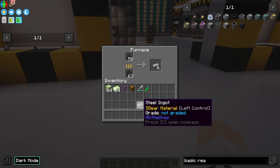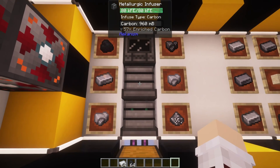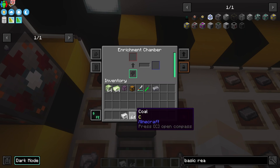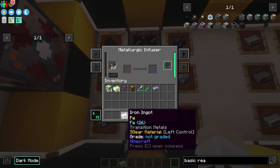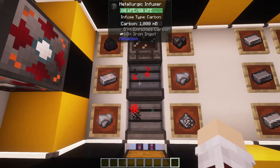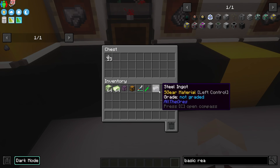Steel is kind of a pain to produce, so here's a quick way to make some. The best way, in my opinion, is by having an enrichment chamber and two metallurgic infusers. For this process, we will only need iron and coal. We inject coal into the enrichment chamber and it will turn it into enriched carbon. We then take that enriched carbon and put it inside of a metallurgic infuser. We can combine our iron ingots and we will get enriched iron. From there, the enriched iron will go into our second metallurgic infuser, where we combine with more enriched carbon to produce steel dust. With the steel dust, we put it in a furnace and it will turn into a steel ingot.